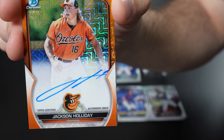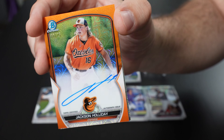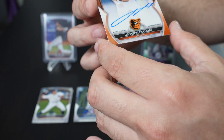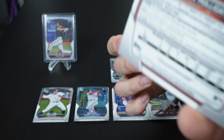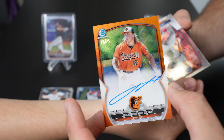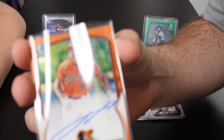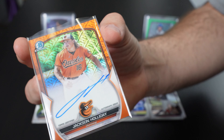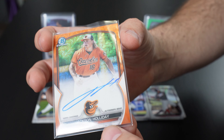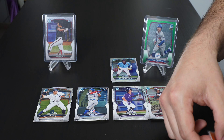This epic pull came from me! I can't even believe it. Congrats! This is such a good hit right here. It's number 11 out of 25, on-card auto — Jackson Holiday. That's awesome. Oh my God, I can't believe that was in my hands. I'm going to get this in a sleeve and a stand. I am shocked. That's a way to finish a video right there. Color matched orange too — I just realized it's the color matched orange out of 25 for the Orioles. That's a sweet card. That one will definitely pay it back.